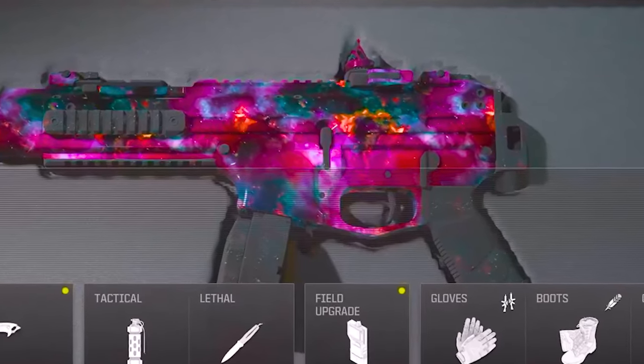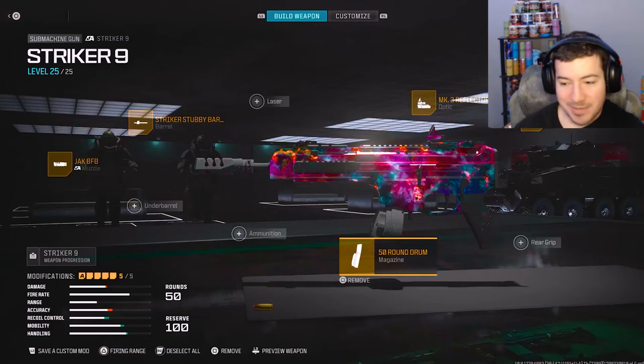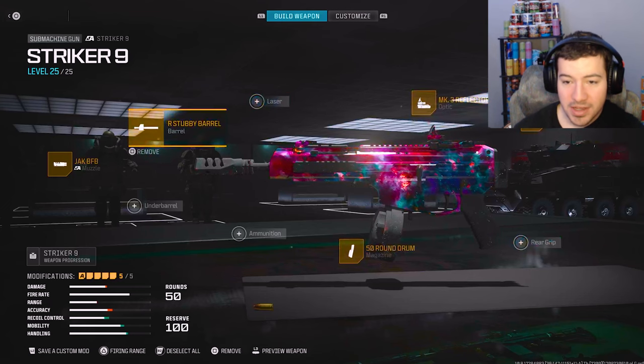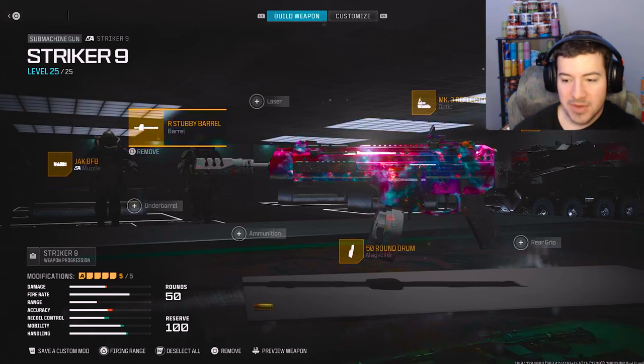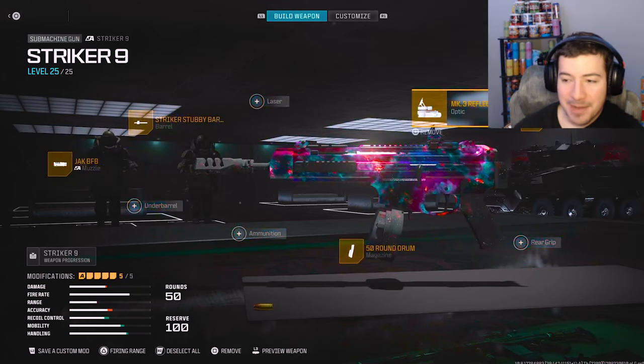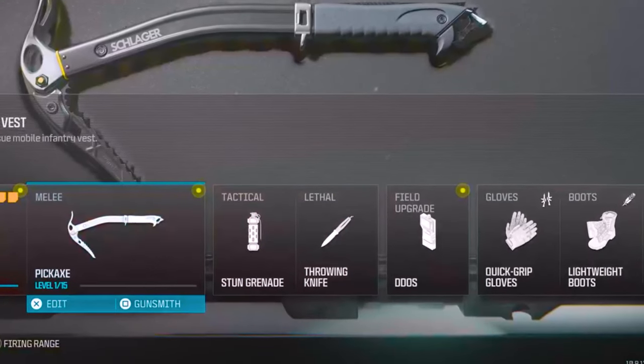Anyway, this is Dark's class right here. He recommended me the Striker Nine. Make sure you throw on the 50 round drum mag, no stock, the MK3 Reflector, the Striker Stubby Barrel, and the Jack BFB. I love the Jack BFB. I'm going to be honest, I don't really use this optic, but it's still a great optic. Shoutout — and along with it I'm also using a pickaxe and throwing knife.